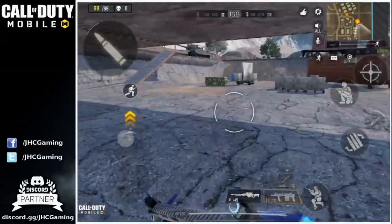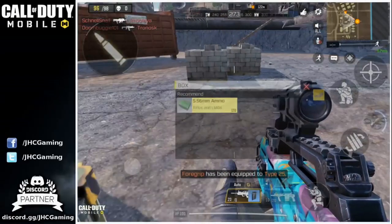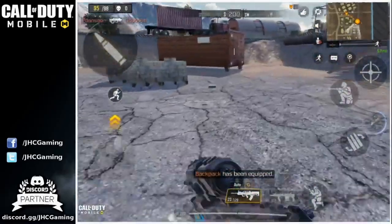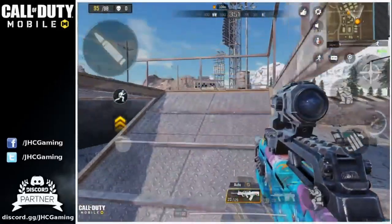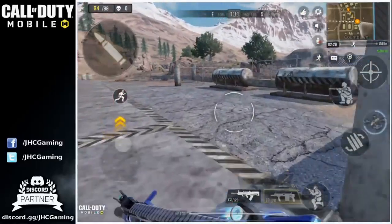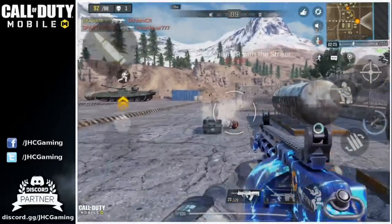Next up in Battle Royale is a brand new vehicle: the motorcycle, a two-person vehicle described as a high speed and agile vehicle for assaults and escapes. The ATV is already the fastest vehicle and it's pretty crazy driving at full speed with crazy jumps — I remember dying in the gas because I lost control. So if the motorcycle is faster than the ATV, expect some crazy fails in Battle Royale — and that will be a lot of fun for sure.